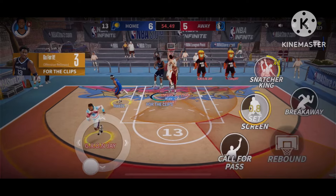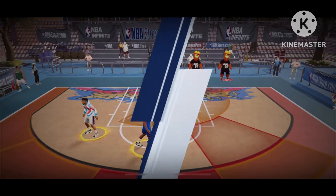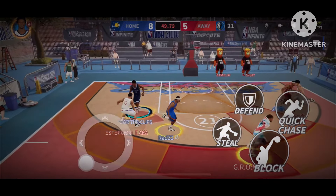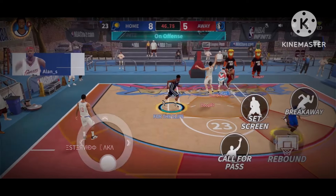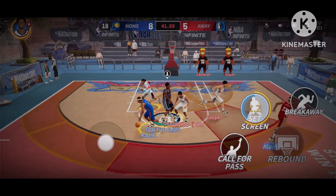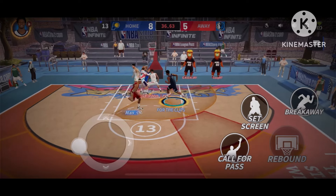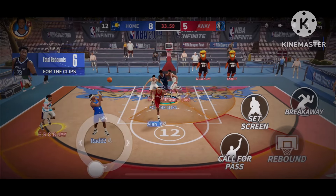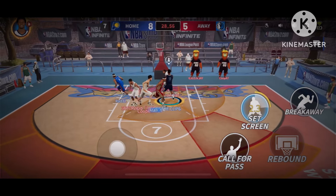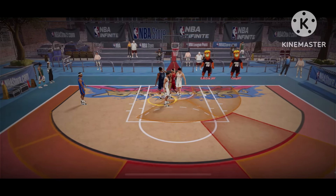Nice pick and roll. Easy points with no covering — not a good shot, he forced that one up. He grabs the rebound with ease. Great pass — this game went down to the wire. Alexander always finishes at the rim with finesse.